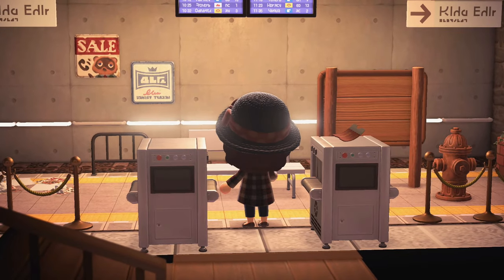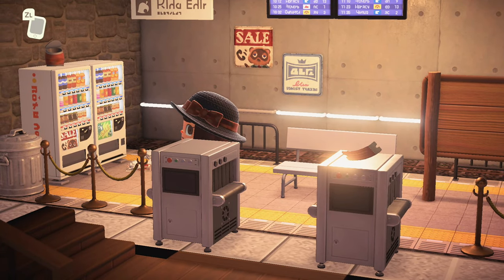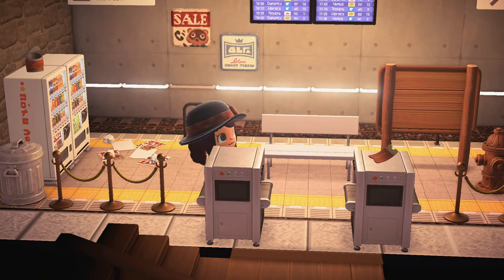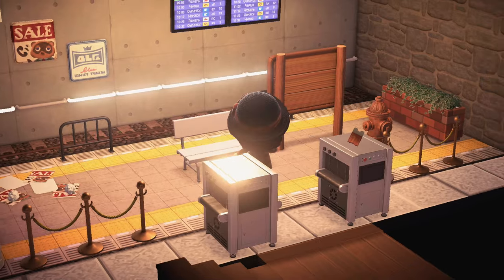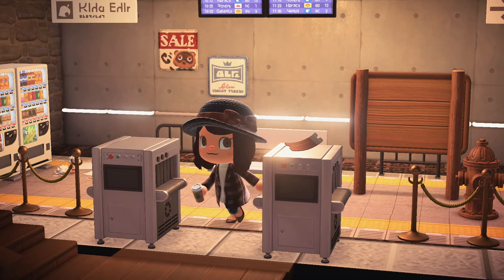Downstairs is the subway! There's a sale sign with Tom Nook's picture — I love when people put little custom artworks on the walls. Look at the neon on the wall where the tracks are. This is definitely a subway station — here's where you get your tickets, and you can sit and wait. I love when rooms are not really rooms — this is one of my favorite things.